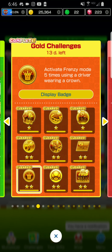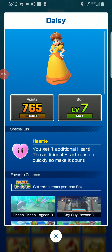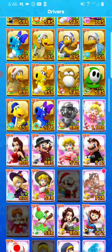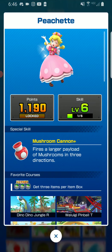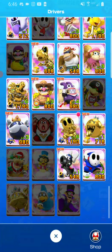Next challenge: attack opponents. Last challenge is to travel with a crown character. For this challenge, you can use Peach, Daisy, Willis and Lena, and we cannot forget about King Bomb-omb.